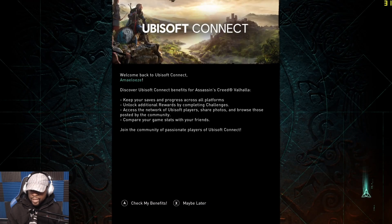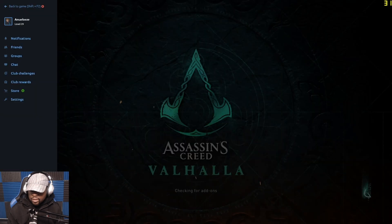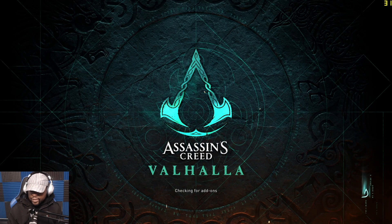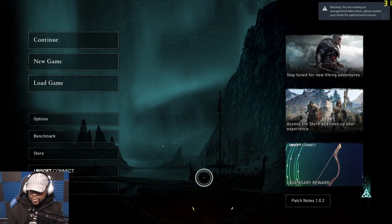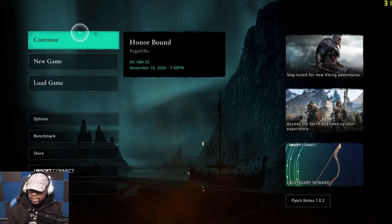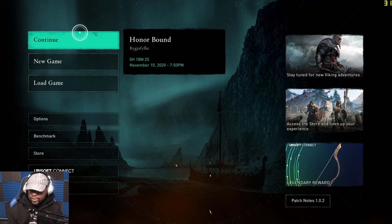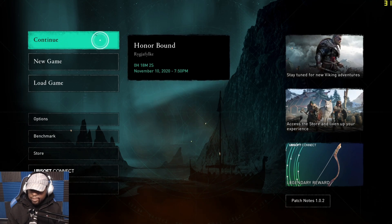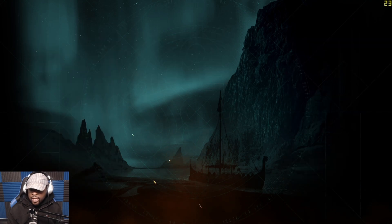It says 'Welcome back,' confirming I'm a Ubisoft Plus Connect member. You can check out your benefits but we're not going to get into all that right now. As you can see, this is it running on Amazon Luna. The cool thing is I can continue my game — I showed you guys a let's play in Google Stadia and I'm going to continue my game from there. Let's go to options and see if we can mess around with any settings.